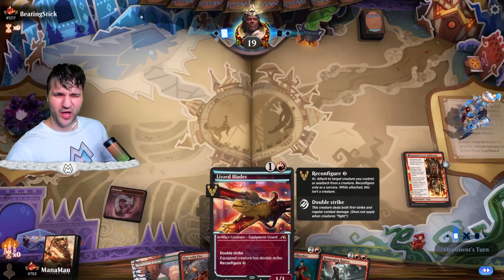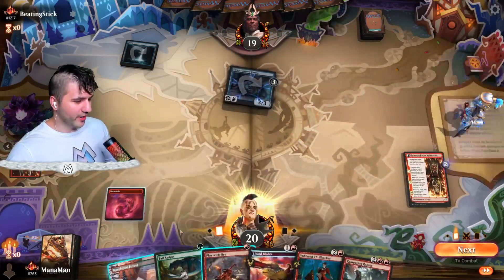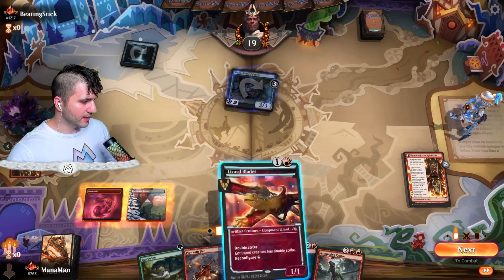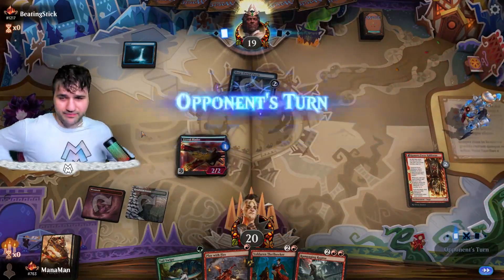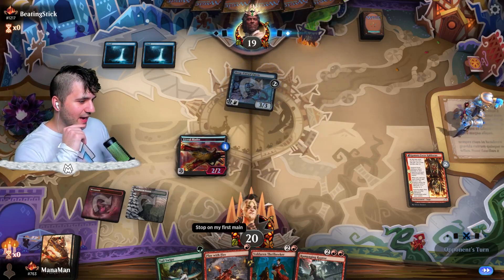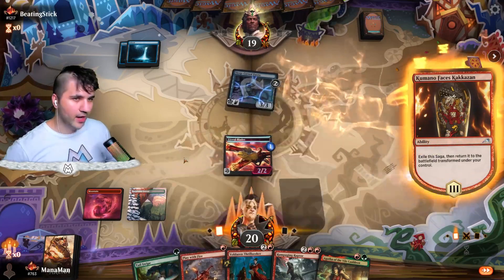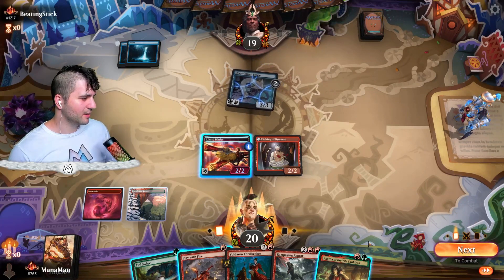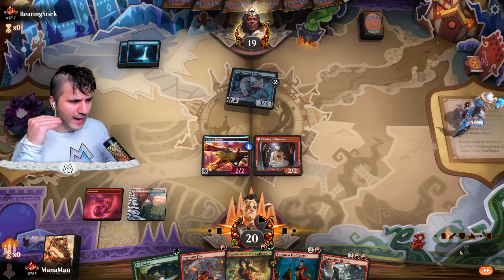Play out Lizard Blades. Tail Swipe — there's a green card. Let's drop you, and let's go in for Lizard Blades. We are playing Lizard Blades, Beating Stick. Now we do need to get — I was going to put a stop on my upkeep so that I can Play with Fire just to ensure we draw a land, but it is what it is. We do have Agatha, which is pretty nice. I'm just going to swing in here — no games. If they do have a Faerie Mastermind, we will readjust. We have plenty of threats on the board.